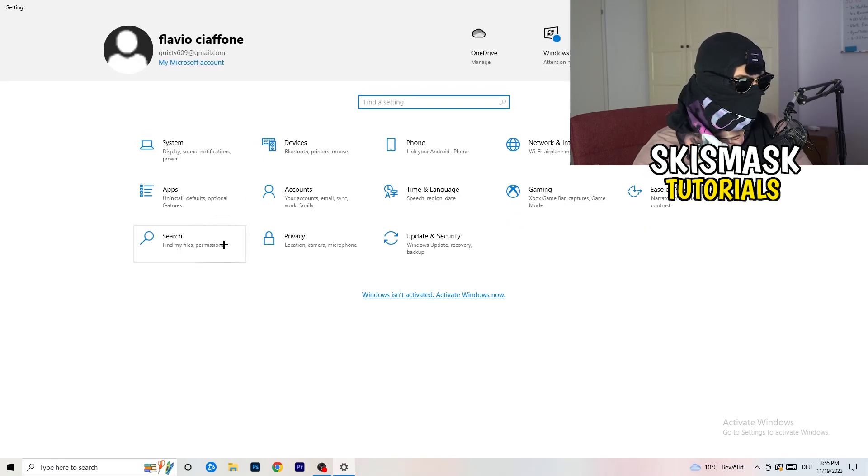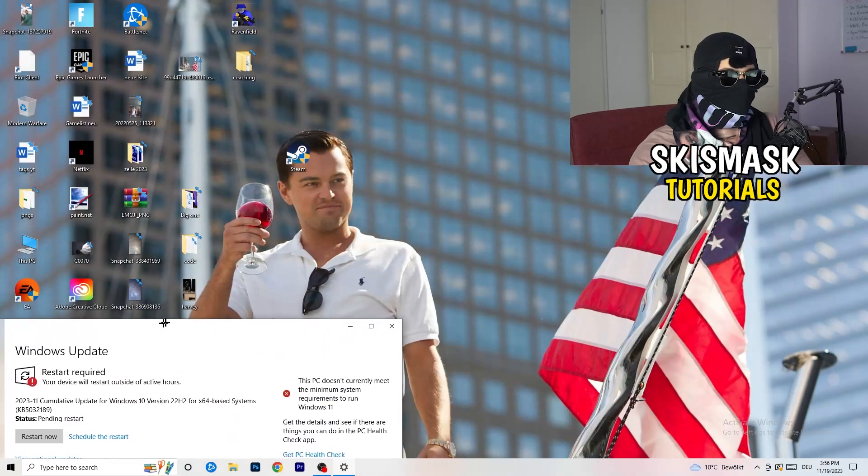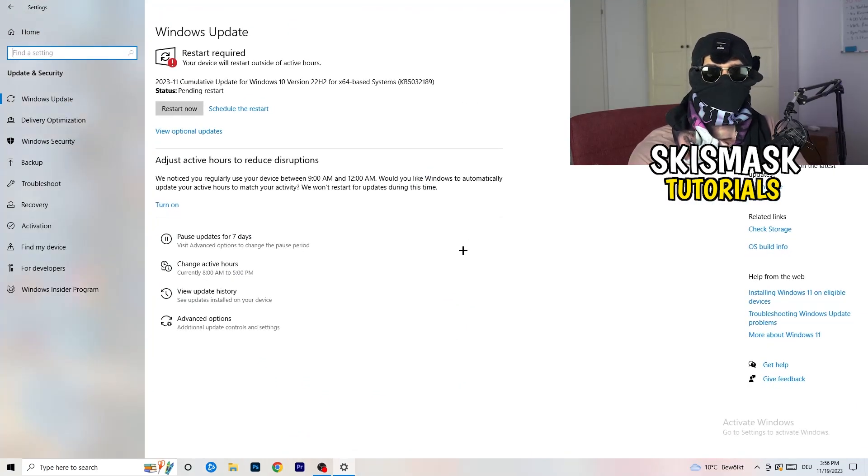Go back and click 'Update & Security.' This sounds basic but trust me — update every single driver on your PC that isn't on the latest version. Keeping your drivers updated maintains your best performance, especially on low-end PCs. Also, go to your graphics card application — for me it's NVIDIA GeForce — and download the latest version of your GPU driver, because some games require the latest driver version and that could be exactly why your game isn't launching.